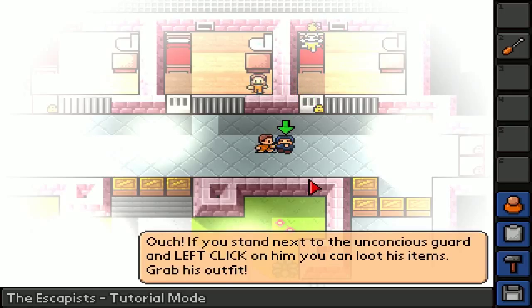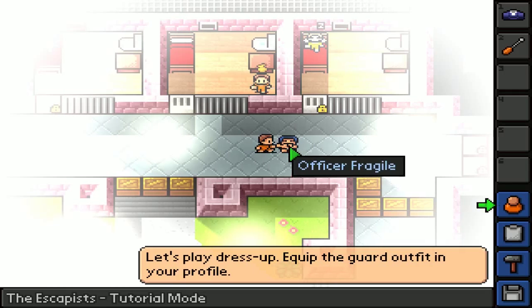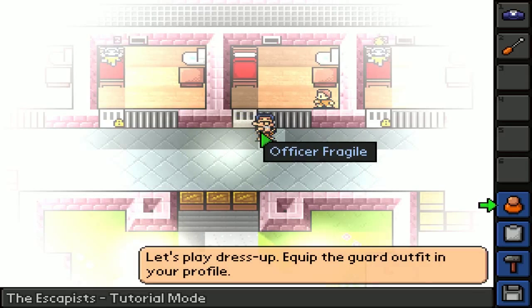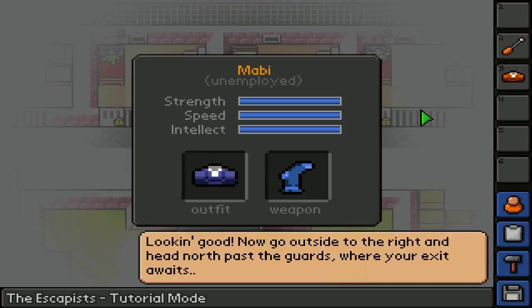If you stand next to the unconscious guard and left-click on him, you can loot his items and grab his outfit. Let's grab his guard uniform - let's play dress up. Equip the thing in your profile. Oh yeah, you can do this! Let me back in! In the profile, we'll take that off and put on the guard outfit. Looking good.